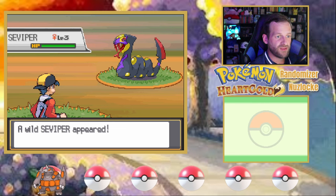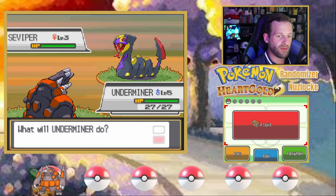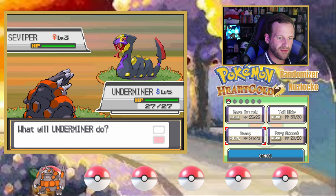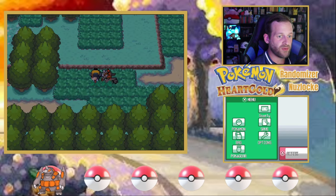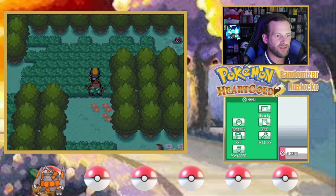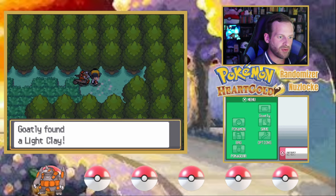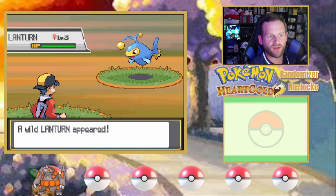Let's see what we have on this route as we head over to Cherry Grove. Seviper? Not that great, though it has Drought. Still not ideal. I'm just going to rip through here and get some experience, because we learned we're going to need levels to survive this Nuzlocke. Actually having strong Pokemon be strong — novel concept. Oh, white clay — good if I find something with screens. Lantern! I love Lantern. That would be a sweet Pokemon to have. I love the water and electric typing.